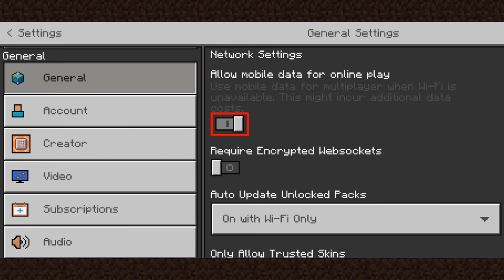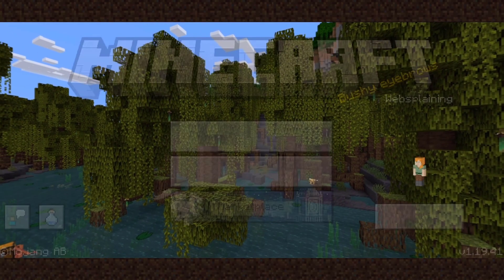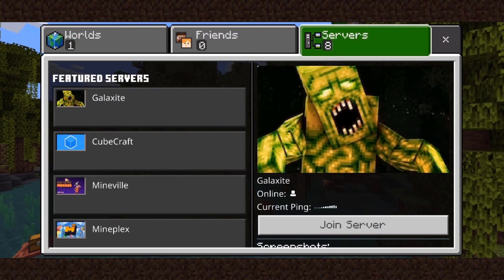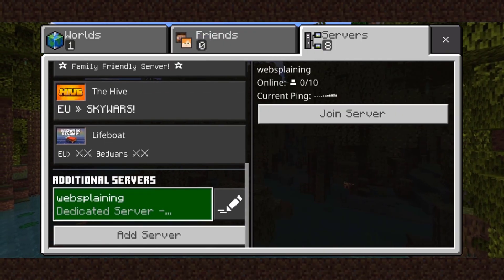As you can see, 'Allow mobile data for online play' is now toggled on, so you should be able to play Minecraft Pocket Edition servers using your mobile data. I'm going to go back by tapping the back button at the top left, then tapping on Play, then on Servers.